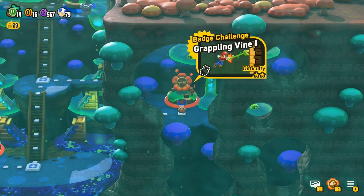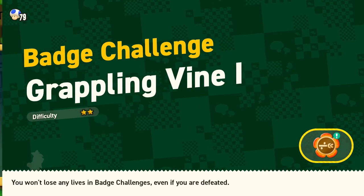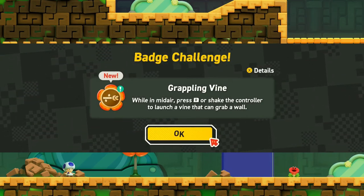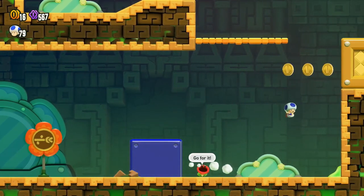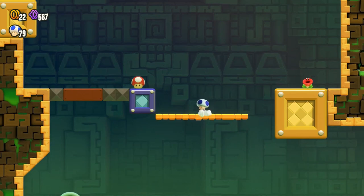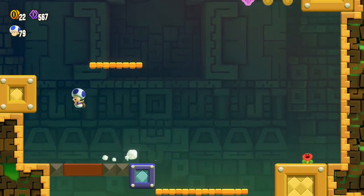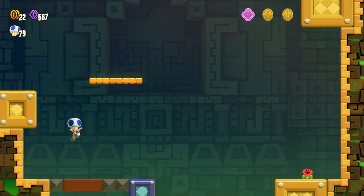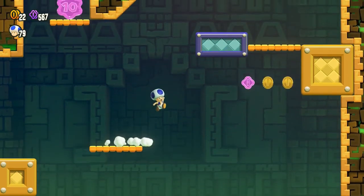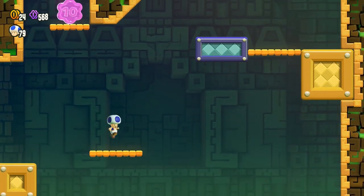Badge Challenge — Grappling Vine one. This one is really cool, this is a cool badge. While in midair, press R or shake the controller to launch a vine that can grab a wall. We are spider toad now. We can kind of infinitely wall jump off of a wall if we do it right because we can just grapple and get around so well. Also, we kind of grab automatically onto the top of the thing if we do it right — if we are moving and keep holding the direction, it keeps moving us up. This is so cool.